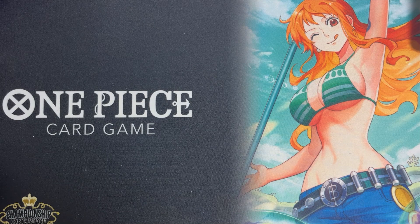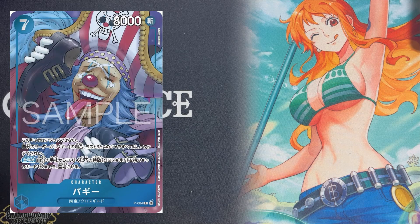It's already 12:39 a.m. of October 16 now in Japan. I'll just quickly flash the Buggy card here — it's a seven cost, eight thousand power with no counters. Buggy seems so happy with his shoe right here, and it comes as a foil, so it's pretty awesome.